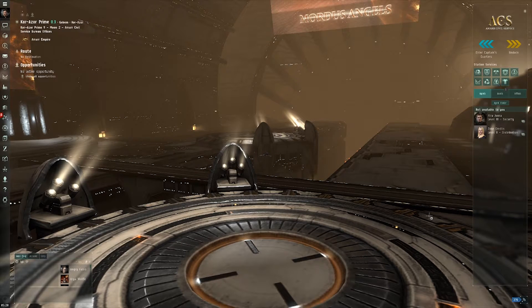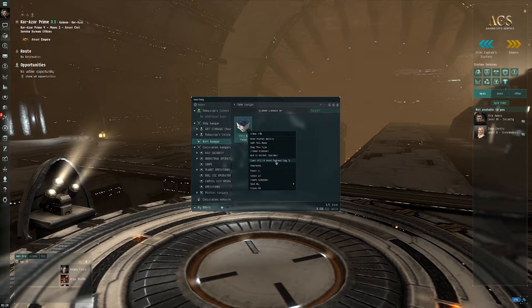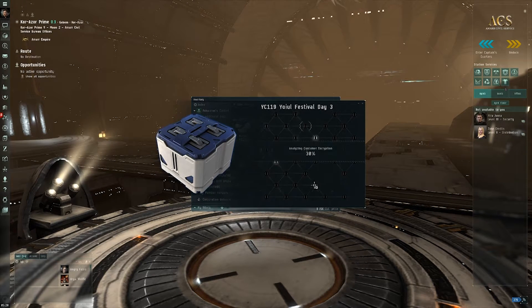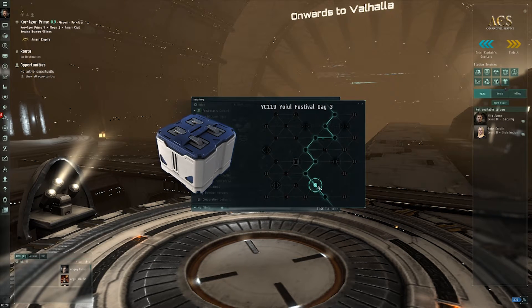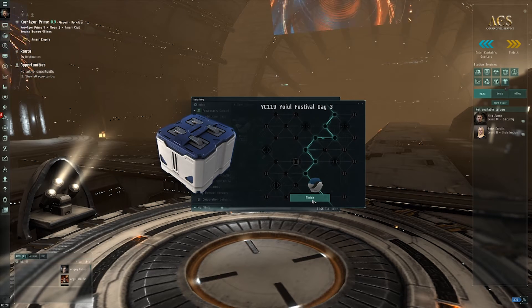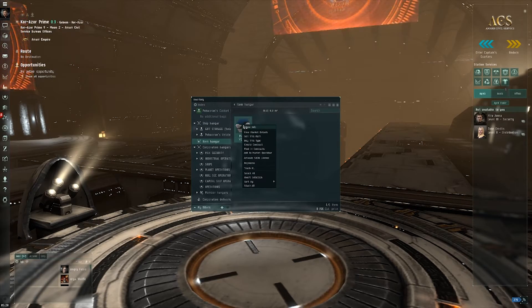So without further ado, we are going to go ahead and open up day number three. Open container — and let's see what we get. We only get one gift today. Merlin Glacial Drift skin is what I got today. Let's go ahead and finish and have a look at the Merlin skin.